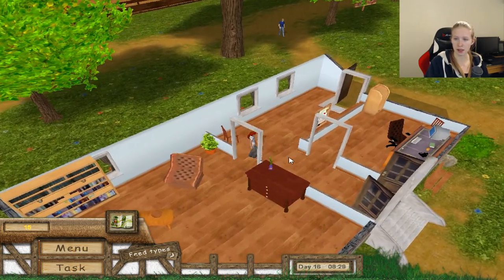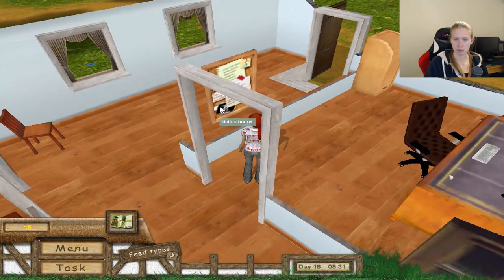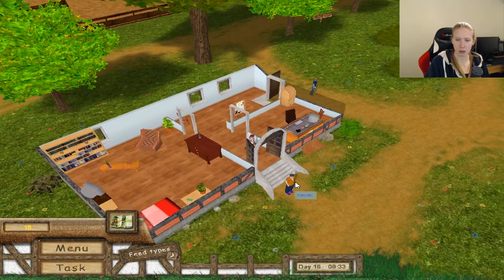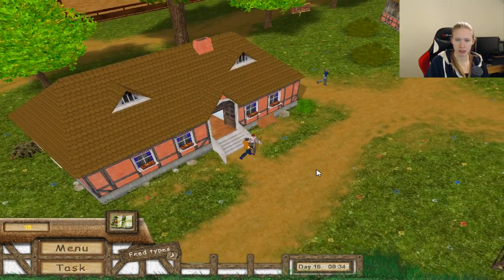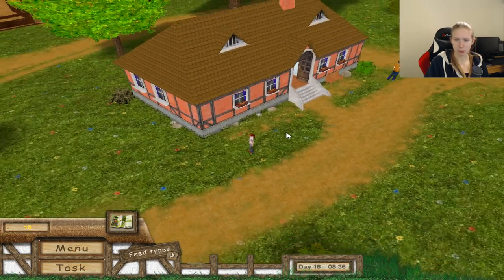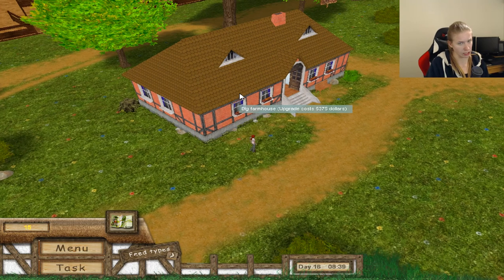A little hallway here and an office — this room actually. Let's see the outside here. Looking fancy! Much bigger and better than before, but we need to have a lot of money to upgrade it again.